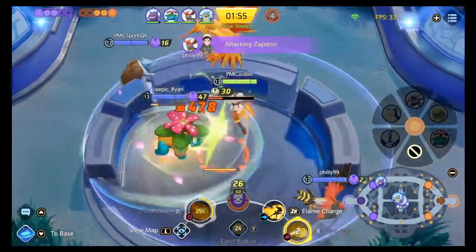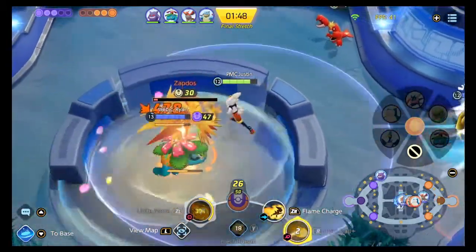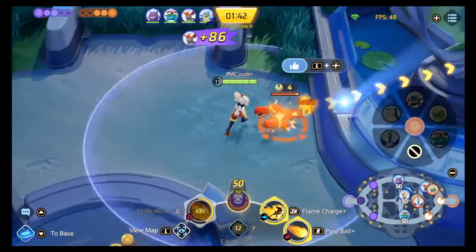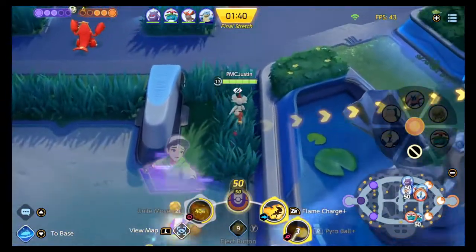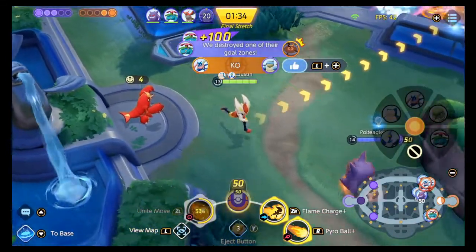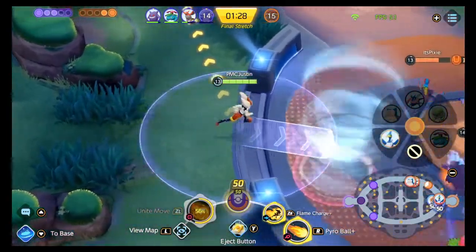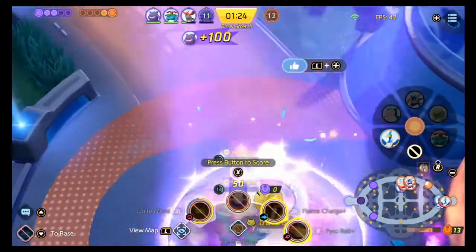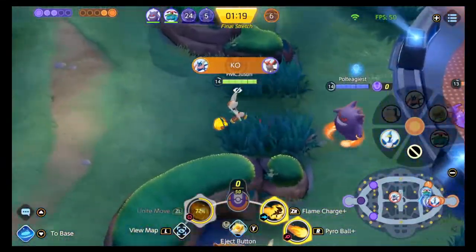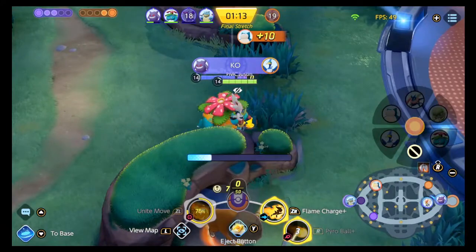You can tell from earlier in the game I wasn't playing that safe and that's why I died a bunch early. In this game I adjusted my playstyle and we start to win team fights because I'm playing that traditional front-to-back style. That's how I think Cinderace is best played — meat shield in front, free-firing from the back line. We pick up Zapdos. I've got 50 points — I call in Discord that we can't get it in top, so we go mid and get the auto-dunk with the Zapdos insta-scoring.